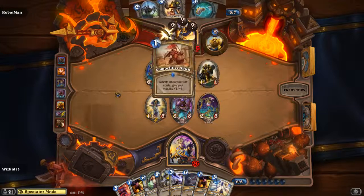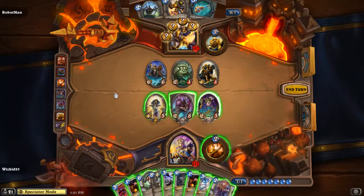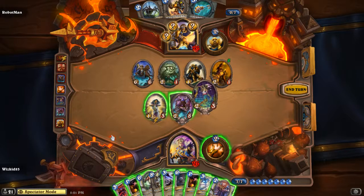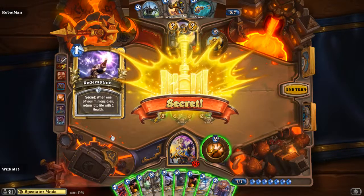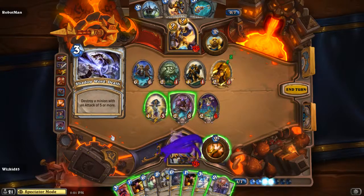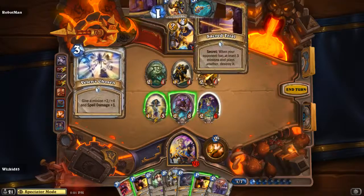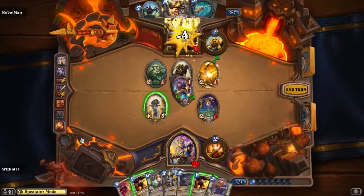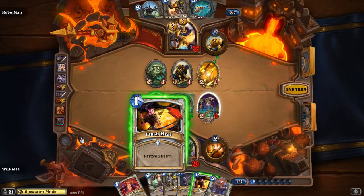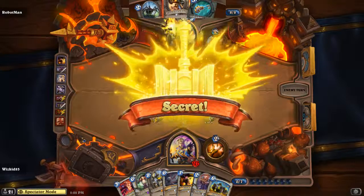We've got Mysterious Challenger — put one of each secret from your deck into the battlefield. It is Christmas time for Robot Man right now! He's going to play another secret. Literally whenever an attack happens we're going to see a bunch of stuff proc. We see Noble Sacrifice happen, another secret procs — Redemption: when one of your minions dies, return it. We have a 2/1 on the field. Whiz Kid decides to use Shadow Word: Death to take out that minion.